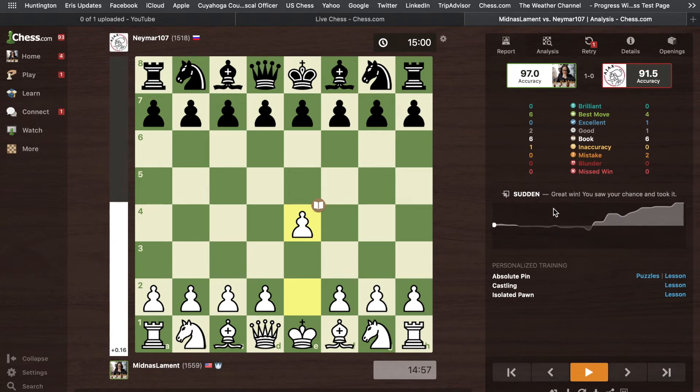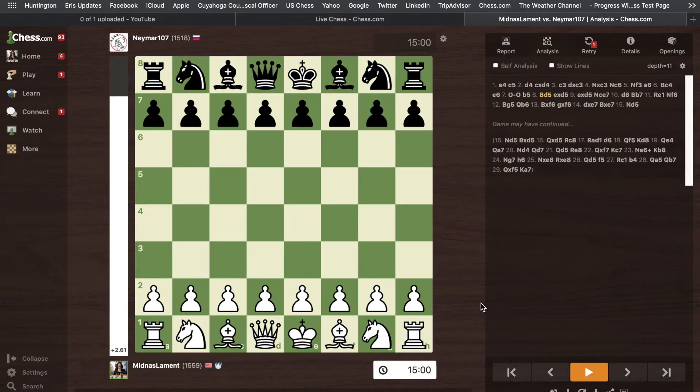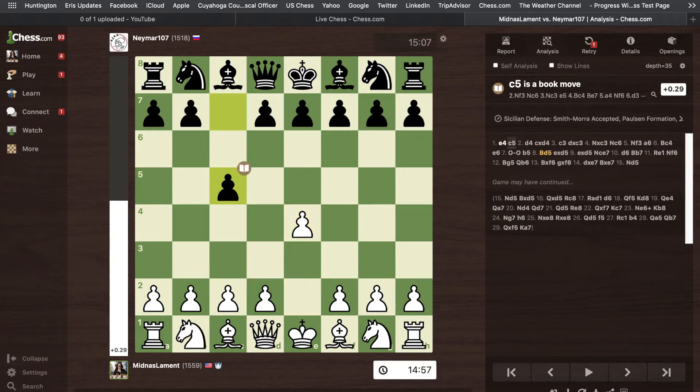It says plus 5 — it definitely was winning. Here's what we should do in these situations: we should analyze without a computer engine and come up with some conclusions. This is all theory — Smith-Morra Gambit accepted. Knight c6 is normal. A6 — this looks slow, but it's important because white has a lot of knight b5 ideas.